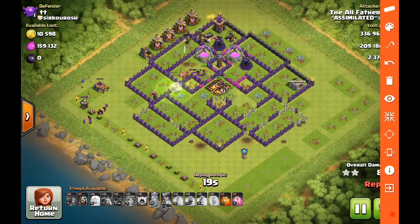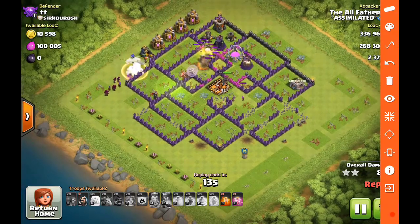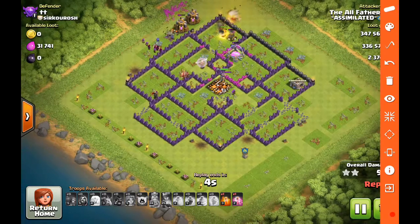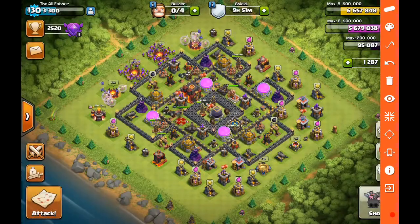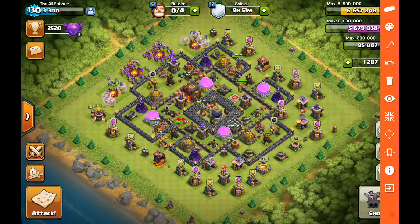As the valks approach, the queen takes out that tesla in the corner. All that's left is a couple of single-target infernos and some splash — the valks run ahead and trip the giant bombs, saving the wizards. The healers latch onto the valks and they quickly take out the remaining pocket of defenses. That's the strategy: the queen walk vaho, taking a base and separating it into thirds, attacking each third strategically with a different portion of your attack. Give it a try, let me know what you think — hopefully it helps with your town hall ten and town hall nine farming and war attacks. This is the All Father — make sure to like, comment, and subscribe. Thank you for watching.